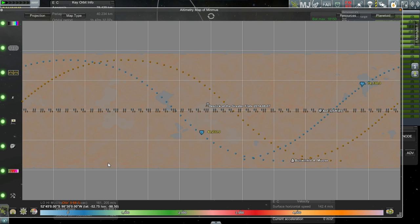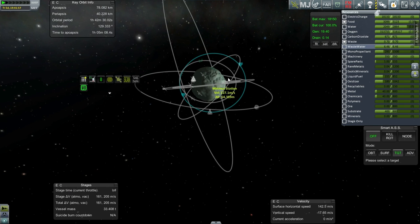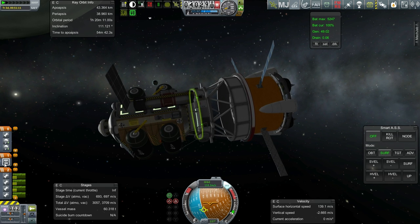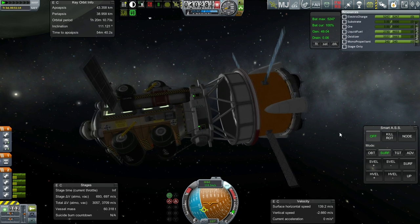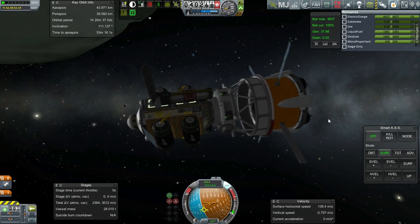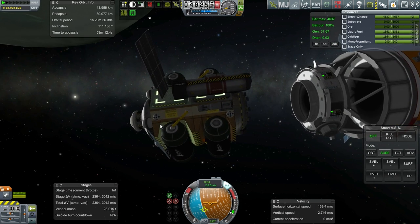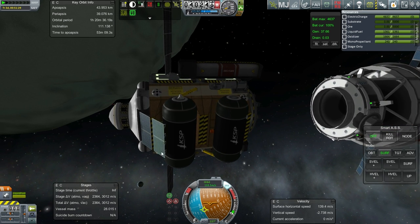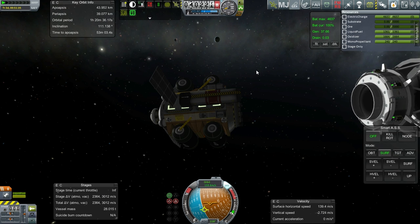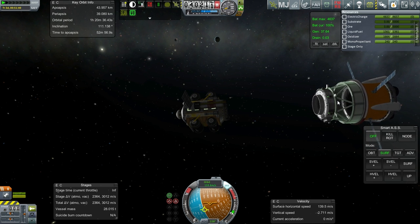Inputting target coordinates into landing guidance. Switching back to Rocky — time to decouple the mission. Throttle is down, everything looks safe. Decoupling and igniting Rocky's own engine. It has 3,000 meters per second of Delta V because it's currently empty. Need to make sure there's enough fuel to get back up again after drilling and returning to orbit.